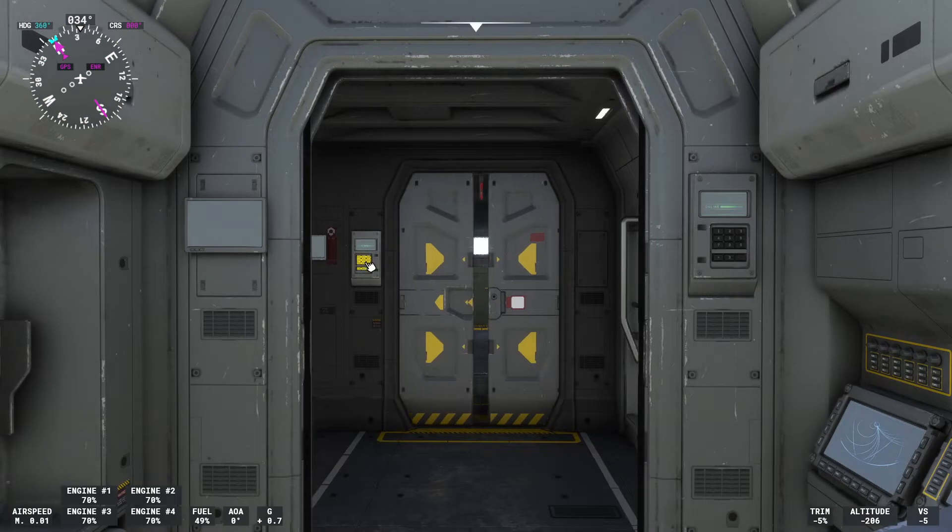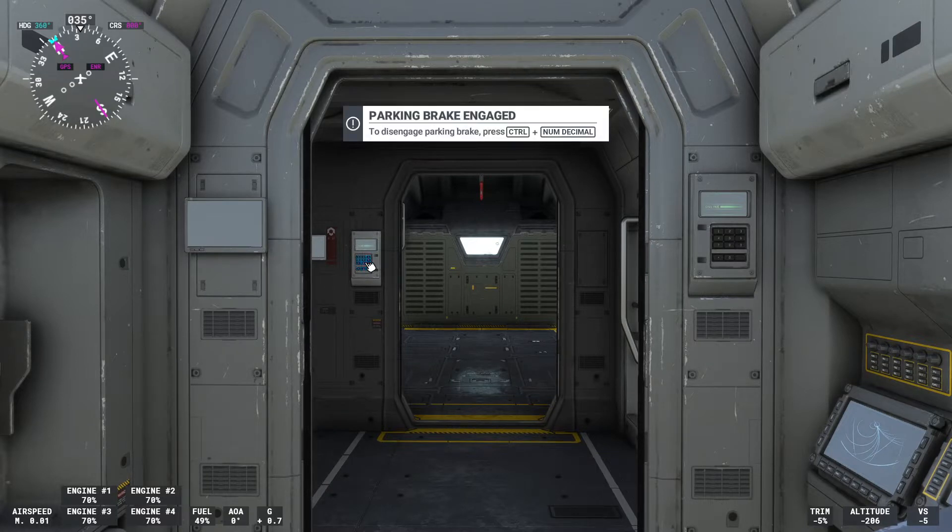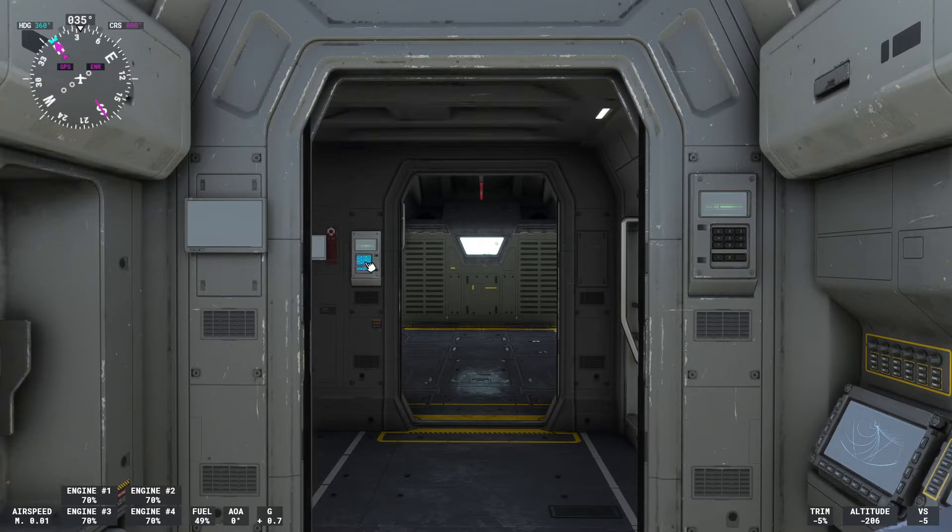Now you will see the back door, and if you press the keypad here you can open it up. You can also put on free cam and probably go back out there and open the hatch over there, but my free cam has bugged out — I can't really put on a free cam however I try.